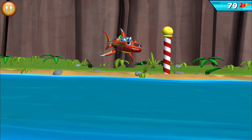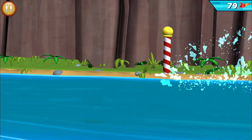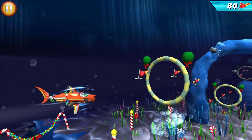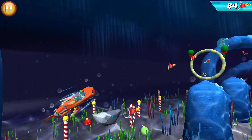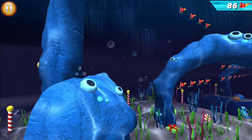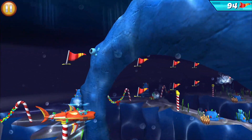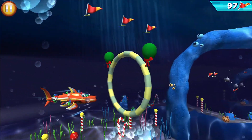As a shark, my sleek body and powerful tail are designed for really fast swimming. Move up and down to collect more flags. Looks like first place is going to be Blaze's holiday gift! Woo hoo! All right! Yikes! Whoa!